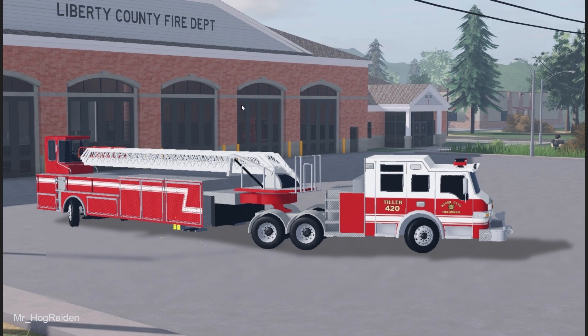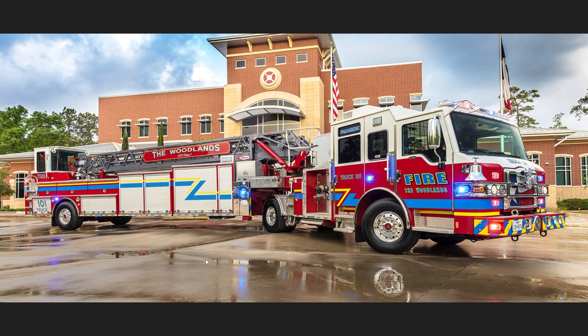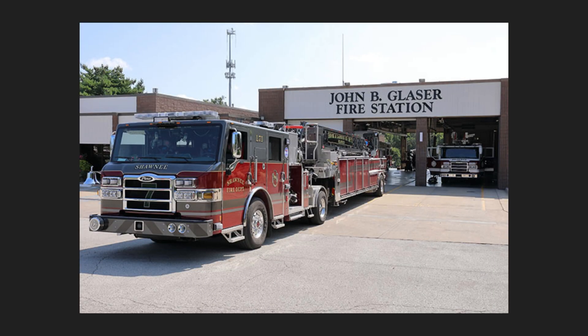Well, it's the Tiller truck here. And as you can see, Mr. Hog Raiden has produced an amazing Photoshop representation of a Tiller truck. I actually do not know how you did this. I have to say, this is an incredible Photoshop and pretty realistic. They've got a ton of details on here, articulated rear wheel steering, they've got the cabin back there, the ladder. And you can see it's based off of these real life models here and they've done a great job at replicating these.